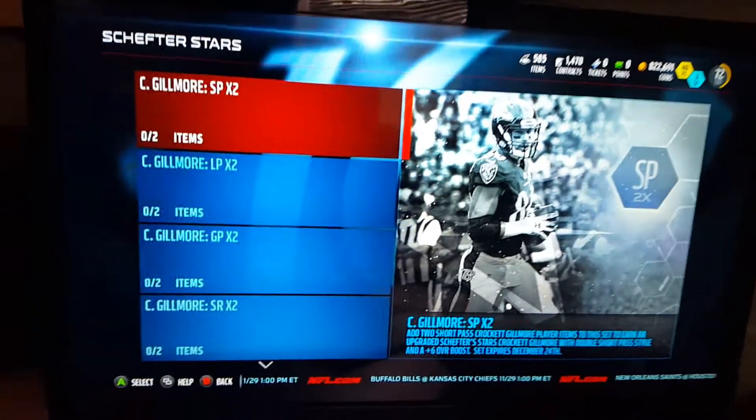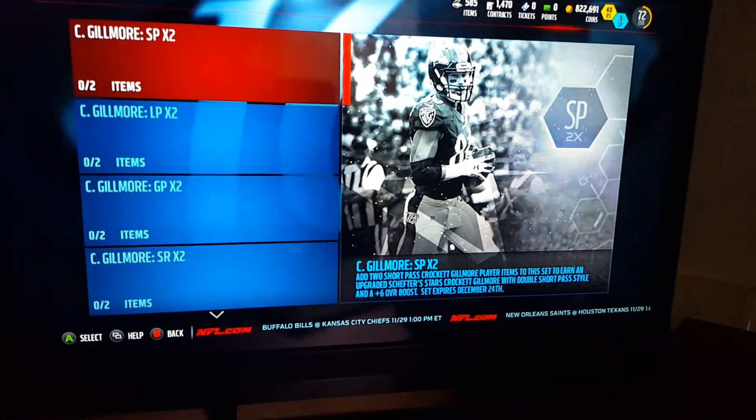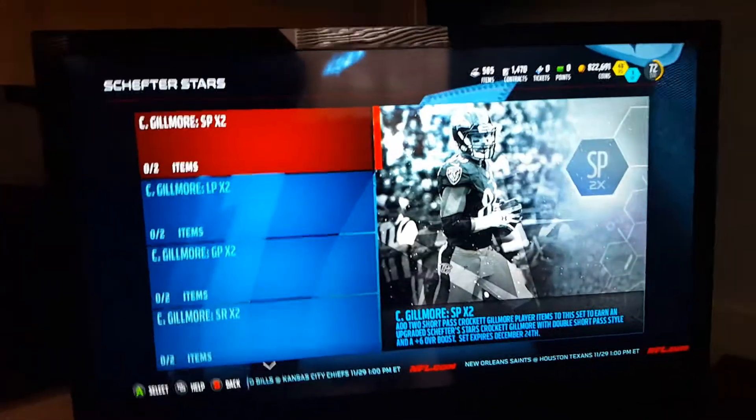Crockett Gilmore — never heard of him. He's got really good speed, like 89 speed for a tight end, that's really good, but not the greatest run blocker. So this card is mostly for people who are going to use him for the dual style, and then put him in the Elite Exchange. This card is very nice.